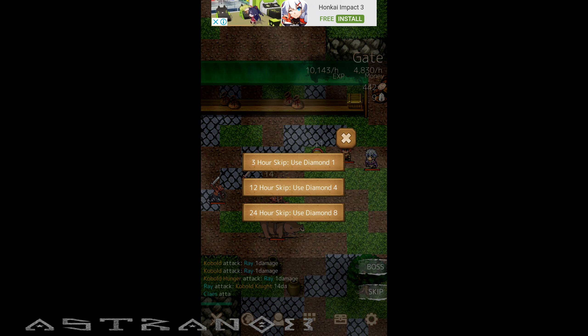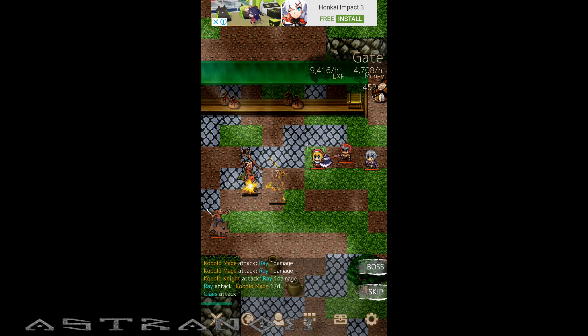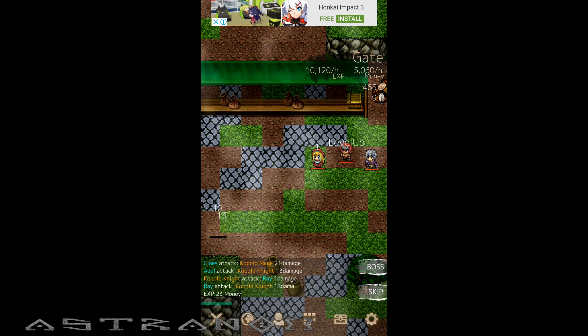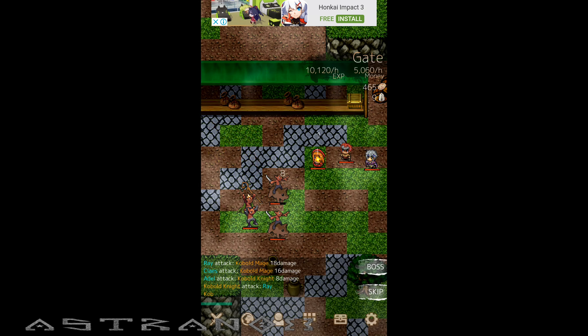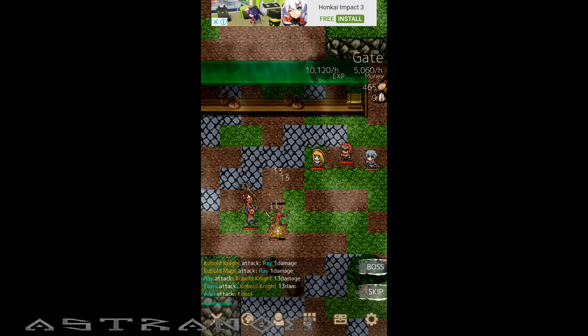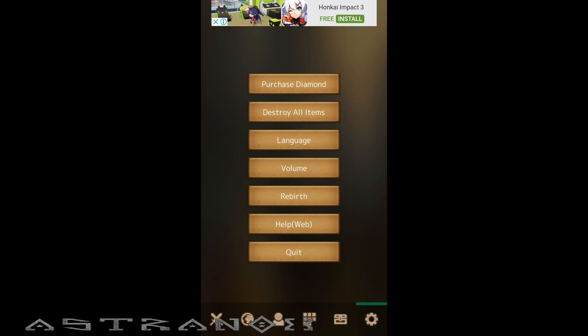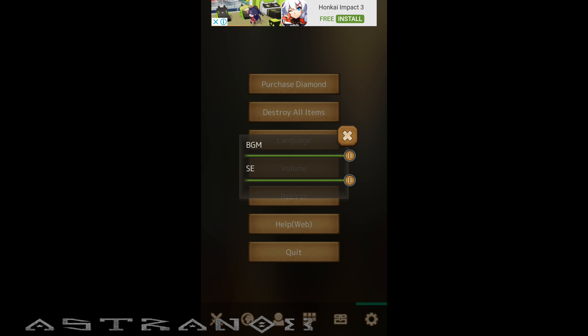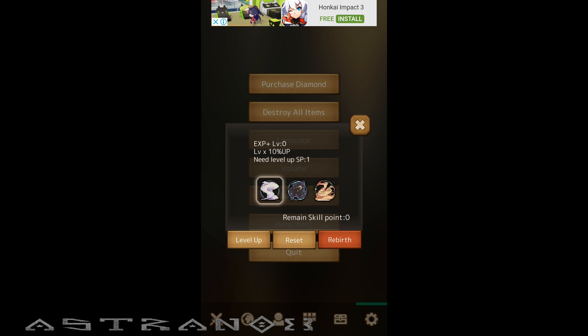We need to farm a thousand gold, and if we try to skip we could do a three-hour skip, so that means we're just going to push maps and skip the boss level for three hours. But it doesn't matter because we tried the forest and we just got destroyed. We'll get the thousand gold eventually, let's check the configuration — still doesn't give us anything.